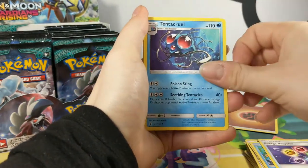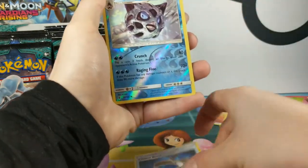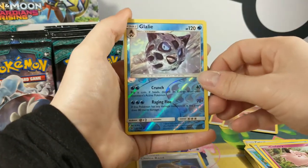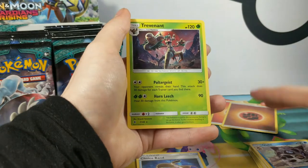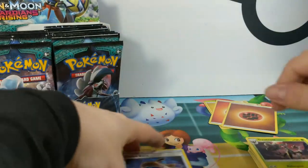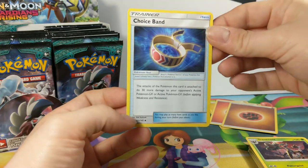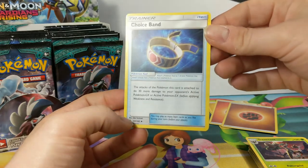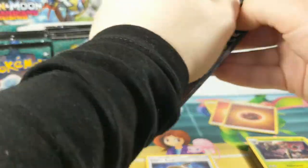Tentacle, Energy Recycler, Tentacruel, Clefairy, Choice Band — putting interesting players to one side. Glalie Reverse. We got the Treadnought. This Choice Band is pretty good because it affects one of these cards — it's actually going to be 30 more damage to opponents' active GX or EX. So it's pretty different.